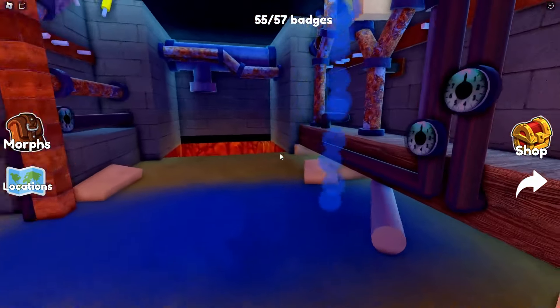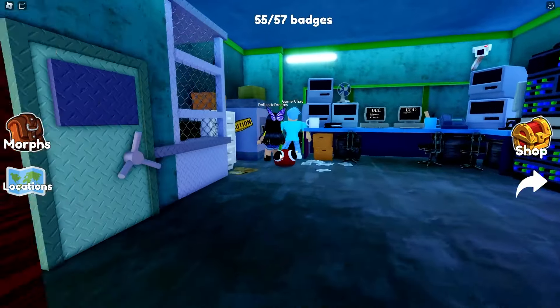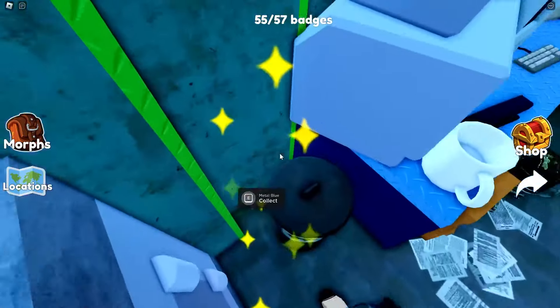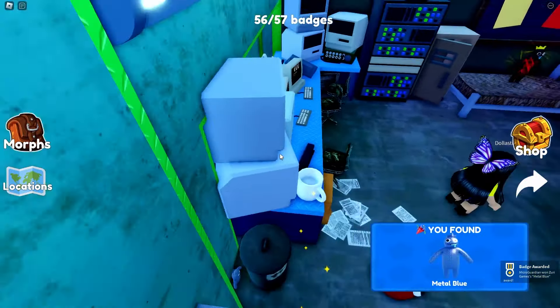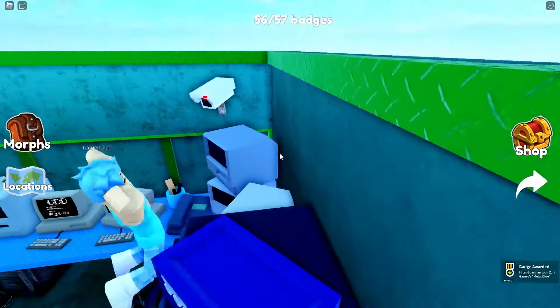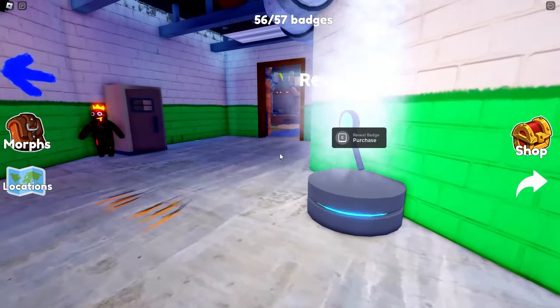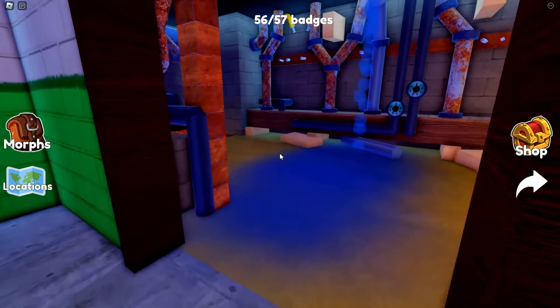We just got two more to find. Wait, there's something here — metal blue! You guys missed one in here. He's hiding behind the trash can. Oh my gosh, I was literally jumping everywhere. Guys, we just need one more. Okay, is there one more in here we just missed? I'm trying to hug everything and see if a little E pops up.